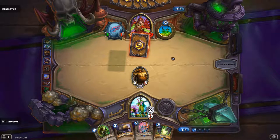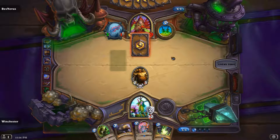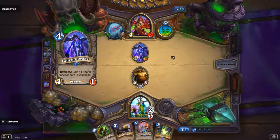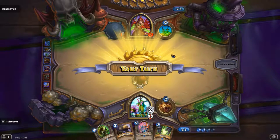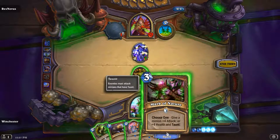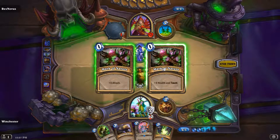It's also good versus Paladin — if an Acolyte of Pain is a 1-1, that's basically a free card when he Hero Powers. It's just such a weak card. Oh crap, that's not good — a 4-7 Twilight Drake.